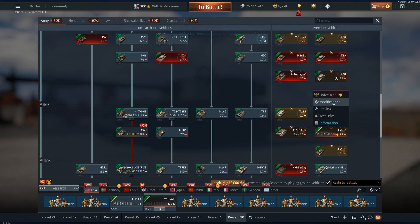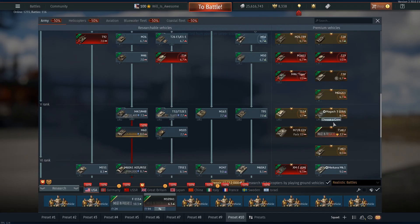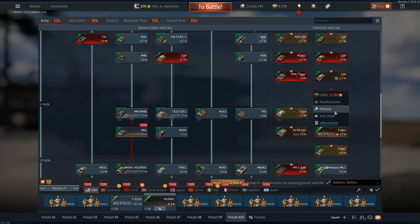I might pick this up at some point. It's pretty much just a T-54E1 with no oscillating turret and no auto loader. You can take it out in a test drive. At the slightly lower BR of 7.7, it's not a full BR difference, and I'm sure you'll still be able to play it together with your lineup if you want.